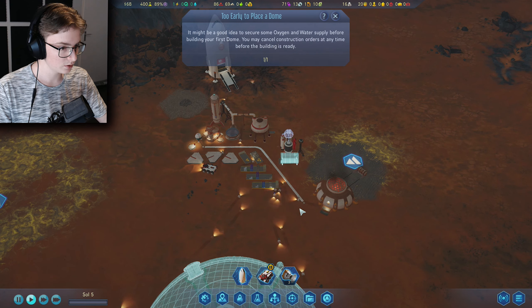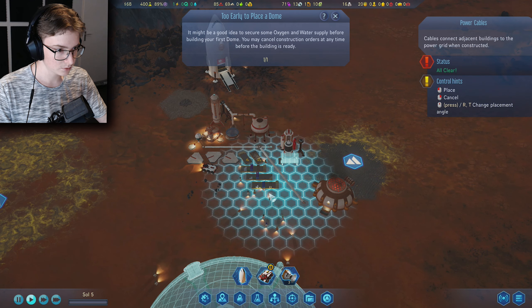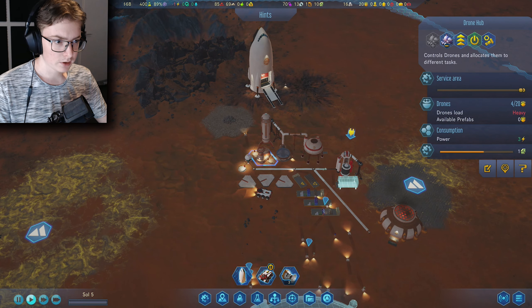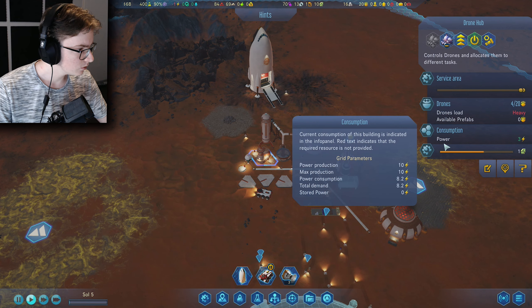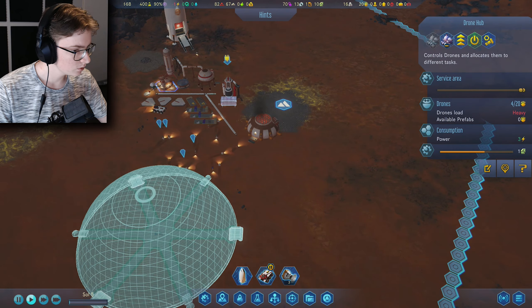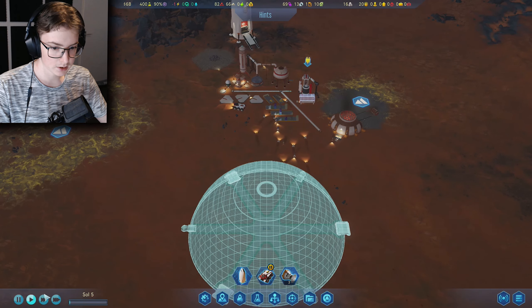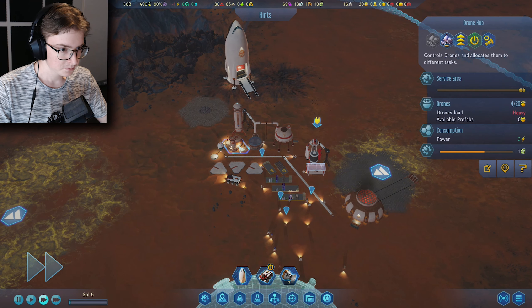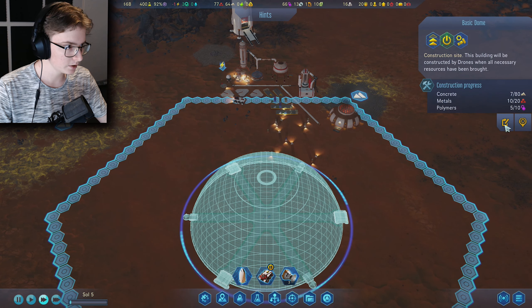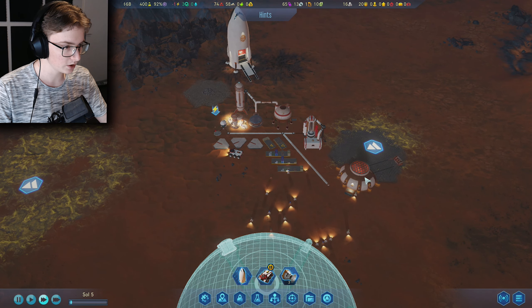Let's do that — make it like so. Now the MOXIE will get power. Let's speed it up. Available prefabs — nothing is broken. These drones are getting all the polymers, metals, and concrete that they need; we don't need anything extra.